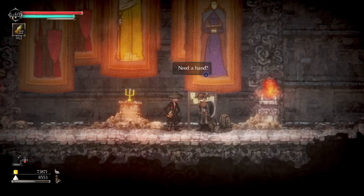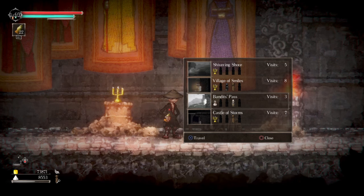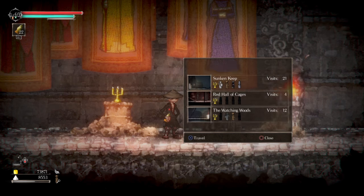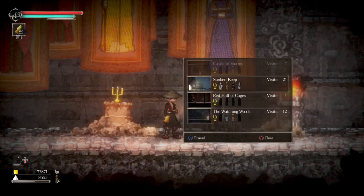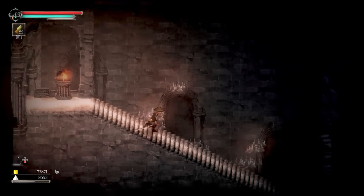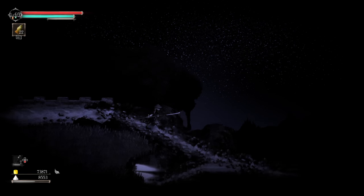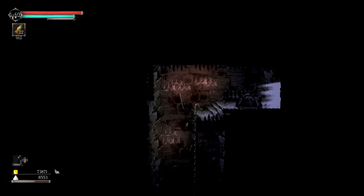Now let me show you where you get the katana. Somebody asked if you have to make it — no, you do not. I forget what it's called, something like Itachi. All right, so Red Hall of Cages — I'm not going to show you the long way to get here, just the actual area. If you want to see the spear, this is what it looks like. It's a little heavier so you roll a bit slower, but it's still cool.